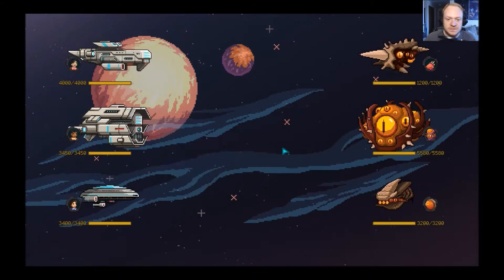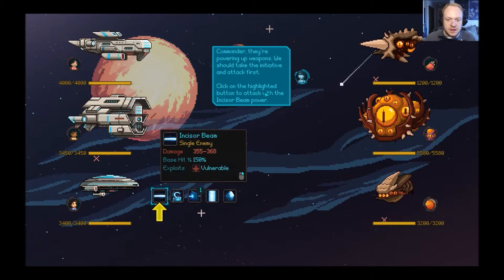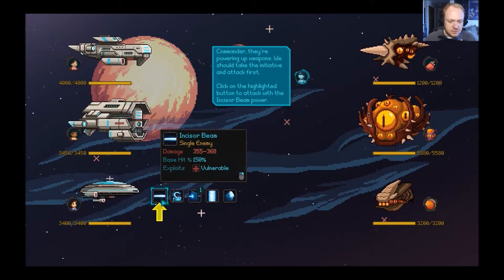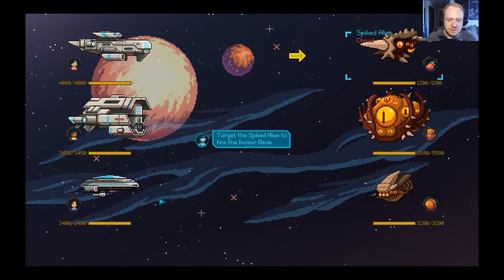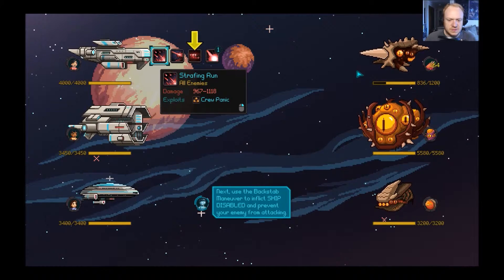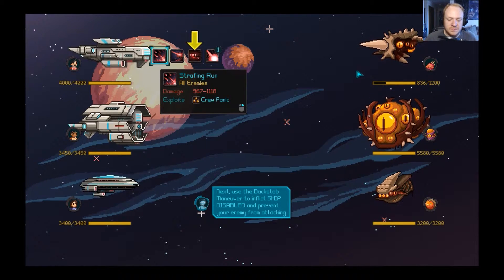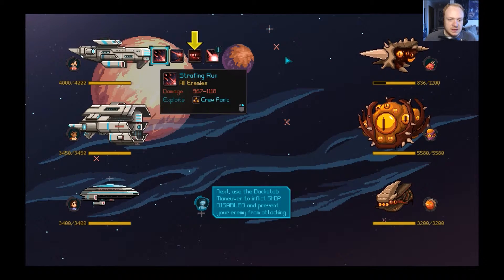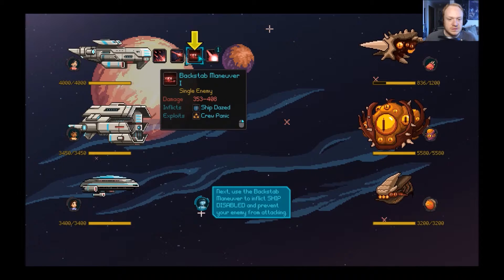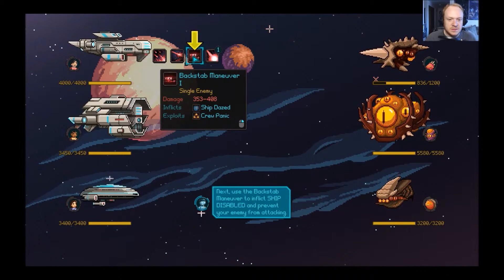Commander, they are powering up weapons — we should take the initiative and attack first. Click on the highlighted button to attack with the incisor beam. Target the small spike alien to fire the incisor beam — there we go. Next, use the backstab maneuver to inflict ship-disabled status and prevent your enemy from attacking. Strafing run hits all enemies and does massive damage — 967 to 1118. Crew panic! We'll use backstab on the big guy.